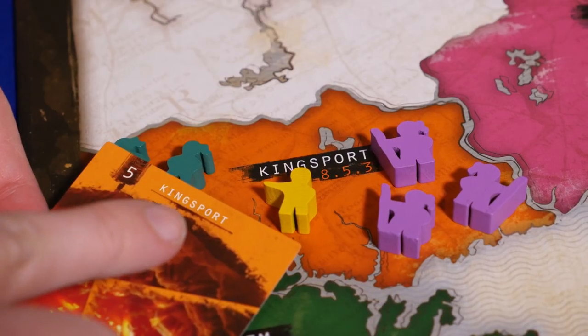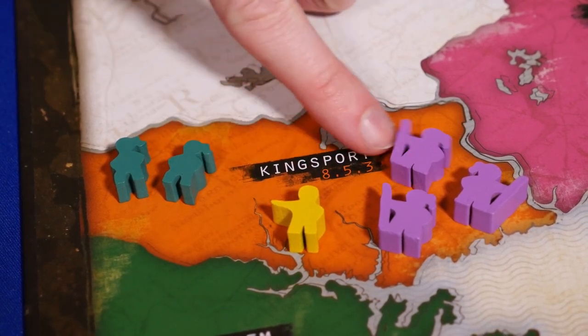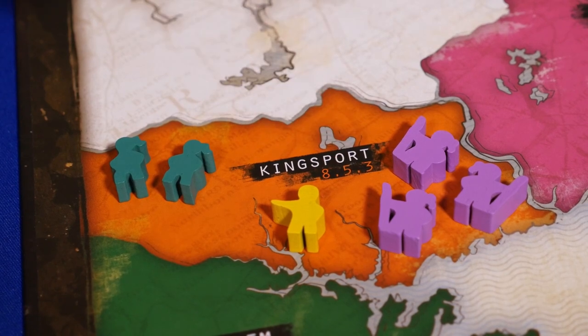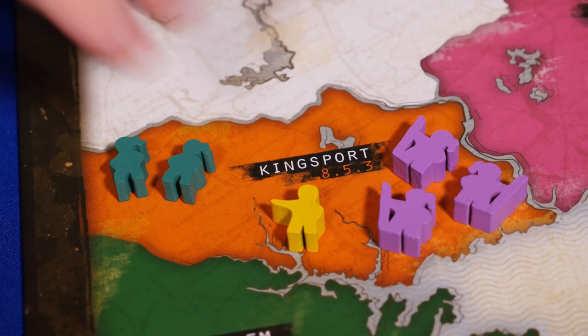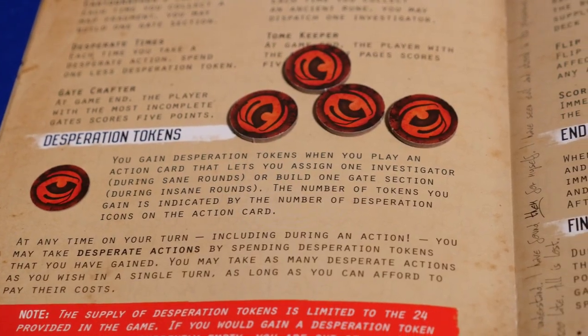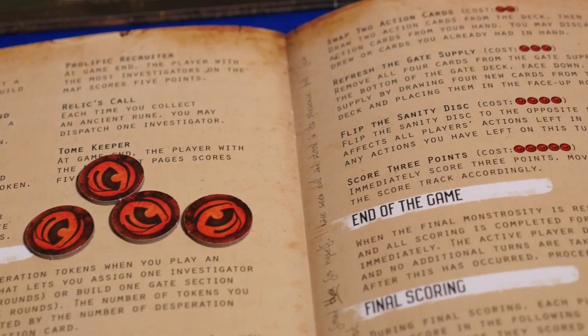Then look at the part of the game board that corresponds to the open gate. Players will be earning points based on their investigators there — the most, second most, and third most. Then all investigators in that region are returned to the players. There are also desperation tokens that can let you take free actions as listed in the rulebook. After each round, the sanity disc is passed to the next player, who then decides the fate of that round, whether sane or insane, and the game continues until the final monstrosity is revealed.